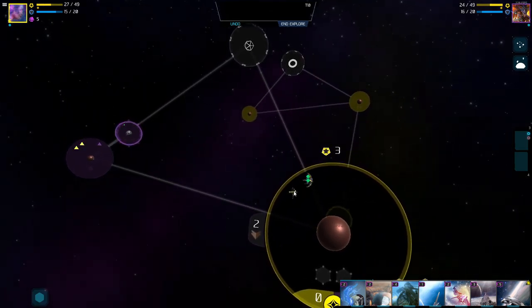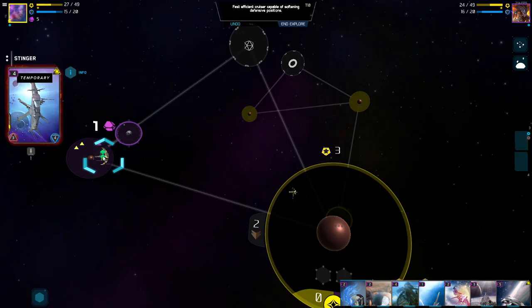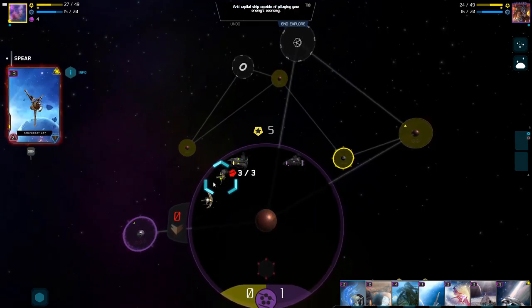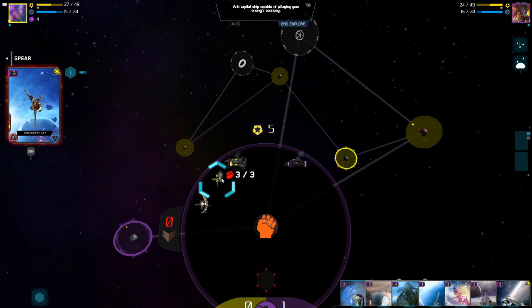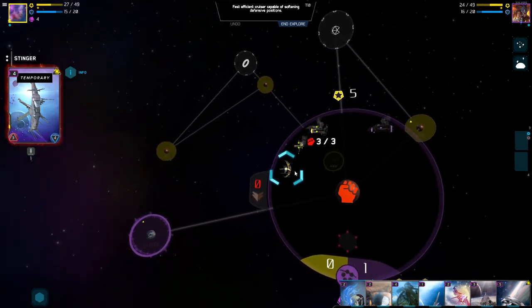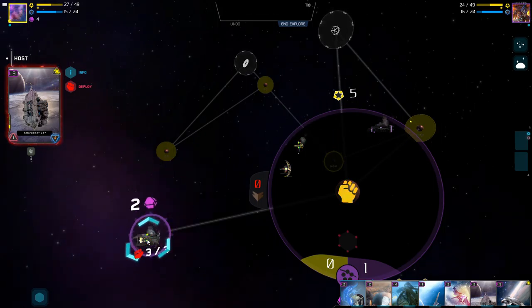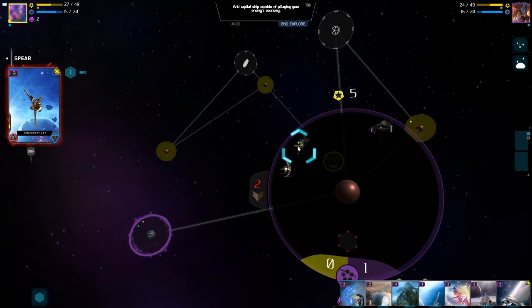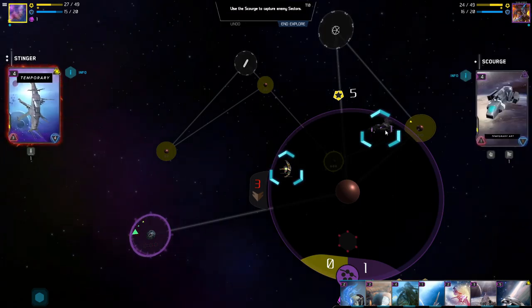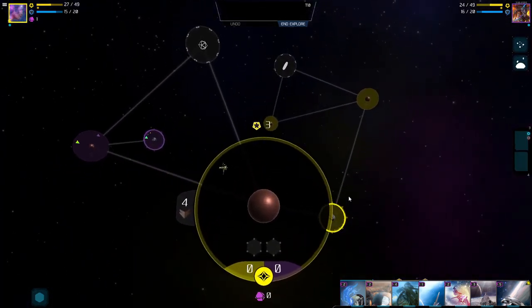We're going to have to build more stuff on the front line. That big ship almost took us out — next time we attack we're probably going to lose a ship. All right, let's move these guys toward the front line. I might just leave this one here in case it comes down this way. Let's move one forward. These other ships can move up as well. What's this one's current health — two, one right now. Actually I can try to take over their home base — let's do that.